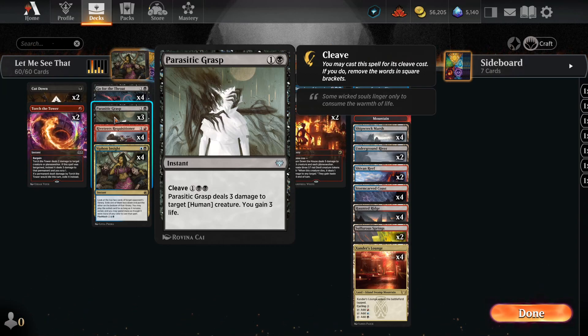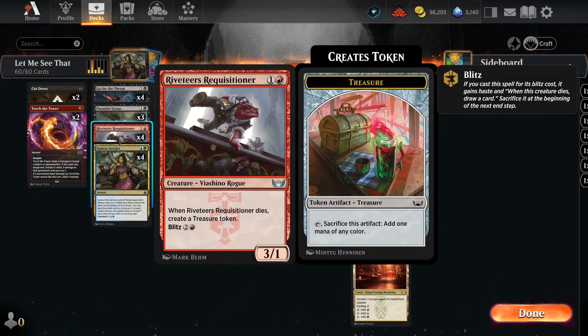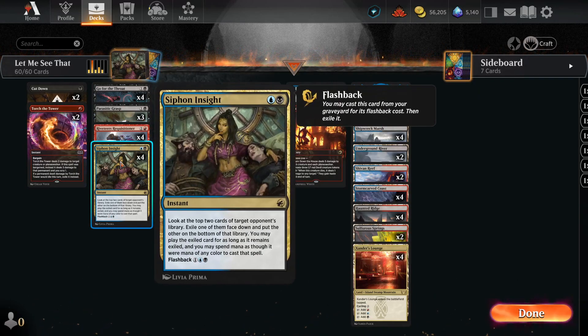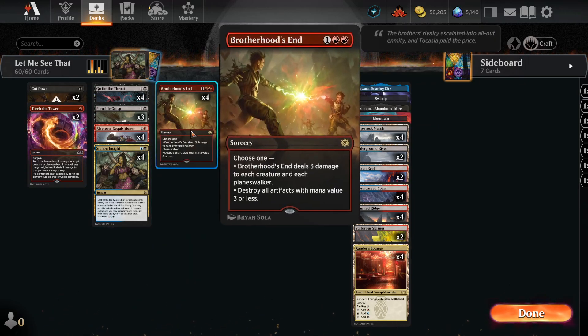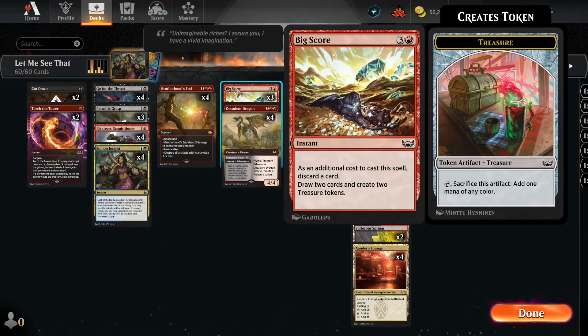I don't think it's unfair to have a one-mana spell that deals three damage to a human and gains three life, but Wizards does Wizards things — they don't want to design a card that's good against aggro. We also have four Riveteer Requisitioner, really just there as a blocker but also gives a treasure token to push our game plan out quicker. We can also blitz it to hit a Planeswalker if necessary. Three Big Score for card draw and treasure tokens to hit our game plan.